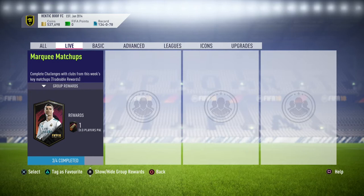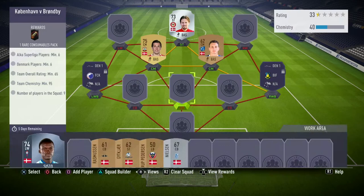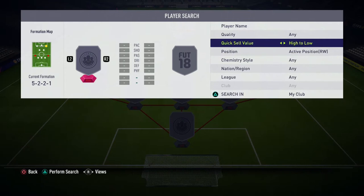What's good? It's your boy Rosbah here coming at y'all with a little trading tactic that I found that will be on the investing and trading 2 million series. Basically with the new marquee matchups, there is the Corwin Havan vs. Bromby game and it requires a right wing that most people probably just pick Denmark and the Alka Superliga player.